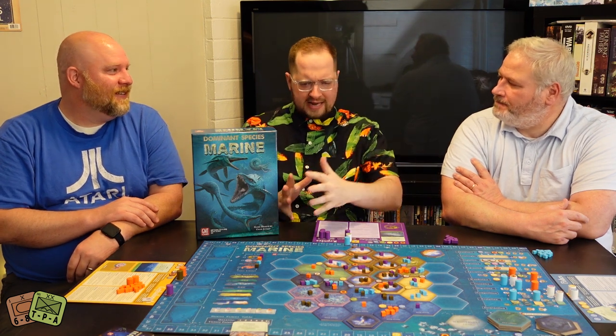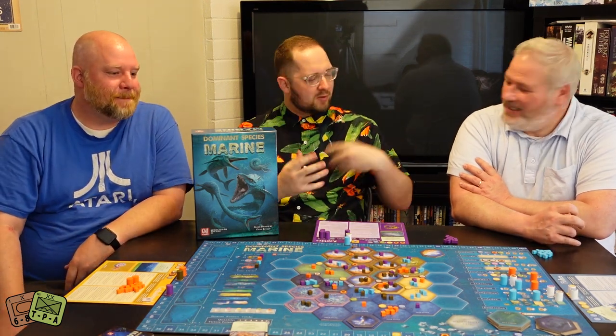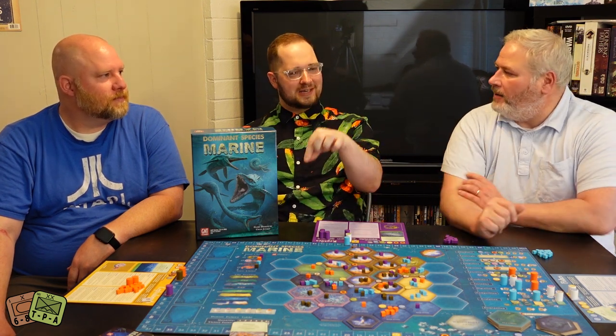In the original, you plan everything in the placement phase, then resolve it and watch your plan fall apart. By the time it gets to your action you're stuck resolving something useless. In this game it's more fluid — when it's my turn I can react: 'that would be bad, but I can do this instead.' I really liked making more meaningful choices rather than guessing and hoping the game state cooperates. The first one is more programmed; this one is more dynamic.